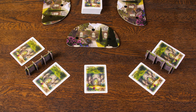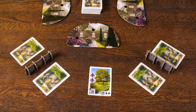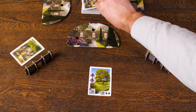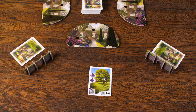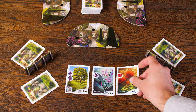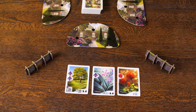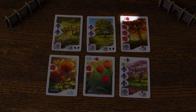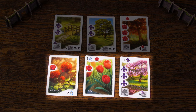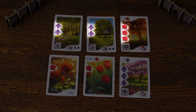Once everyone has done this, everyone will reveal their played card. Now draw the two cards that were passed to you by your neighbors, then draw one additional card from the top of the deck. Repeat this process until you've played three cards in front of yourself. Once you've played three cards, the round will end and you'll score your cards that have an end of round scoring ability. Keep in mind that end of round scoring abilities from cards played on a previous round will not score again — you'll only score the cards that you played during this current round.